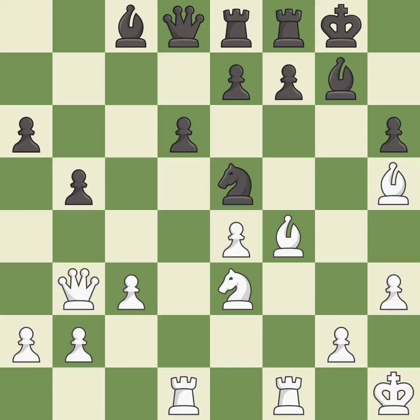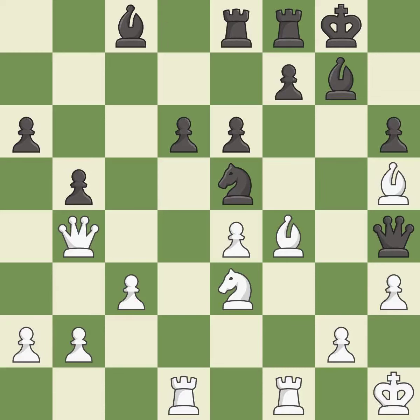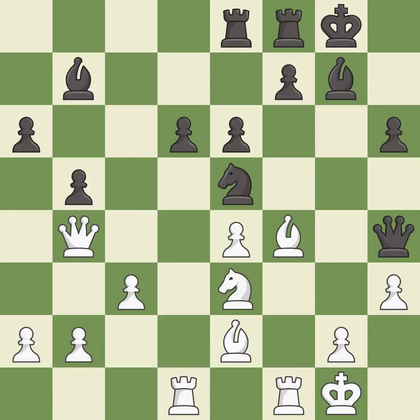This allows the opponent to win a tempo by threatening a queen — it is a mistake. This overlooks an opportunity to win a tempo by threatening a queen — it is an inaccuracy. The game is still close to equal, but white lost their advantage — it is an inaccuracy. This wins a tempo by threatening a bishop and forcing it to move away — it is best. This move puts the bishop on a safer square — it is best. This is not the best — it is an inaccuracy. This ignores an opportunity to threaten winning a pawn — it is an inaccuracy. That's not a mistake, but it's not the best move either — it is good.